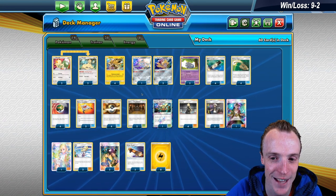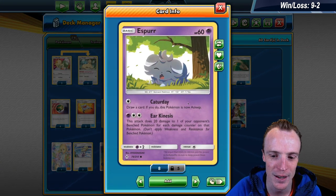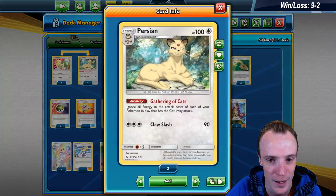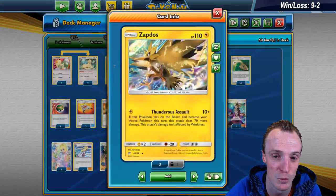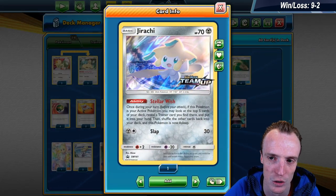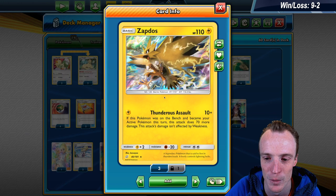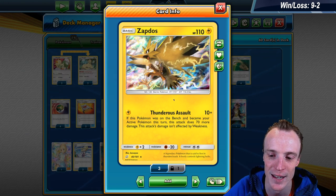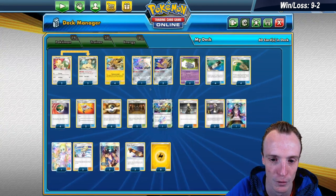This is built around Zapdos and Espeon. Espeon does our bench sniping with Earkinesis — 20 damage to one of our opponent's bench Pokémon for each damage counter on that Pokémon — and we can use that for free because of the Persian. Persian is actually good in this deck because it has free retreat, which has great synergy with Zapdos if you don't have a Jirachi with Escape Board out. Zapdos is our speedy attacker with Thunderous Assault: 10 damage, but if it comes from the bench into the active, it does an extra 70 for 80 total damage. We can use E-Powers to power it up even further.